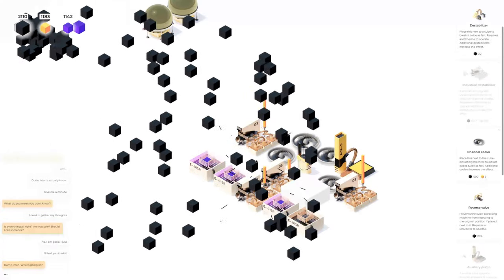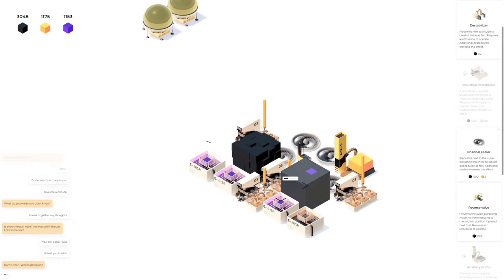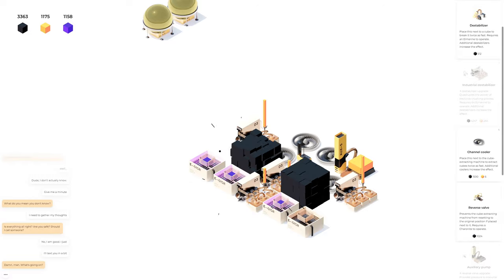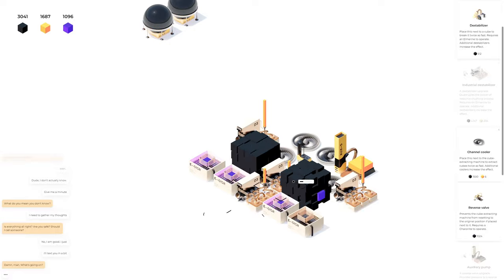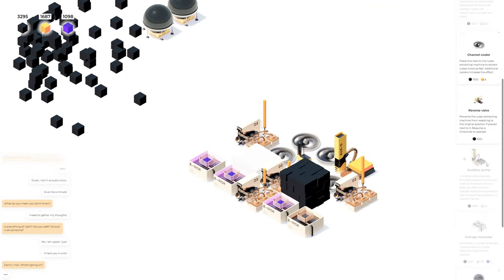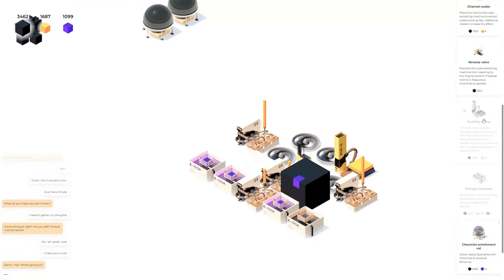I wonder if it's going to be worth getting rid of this tile in the middle and letting cubes come back into it once I get more miners. We'll keep playing around and see how things look. Right now my mining speed is definitely governing because I'm extracting stuff faster than I can mine. We're going to have to work on that — I think we just need some more resonators. They're pricey though.